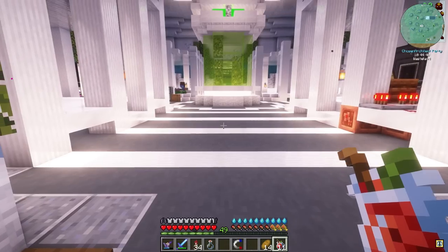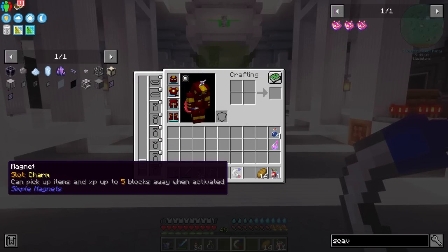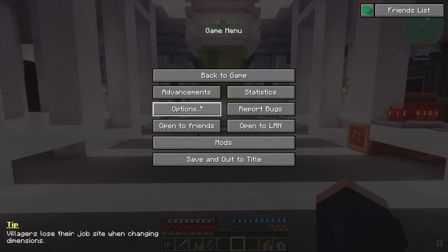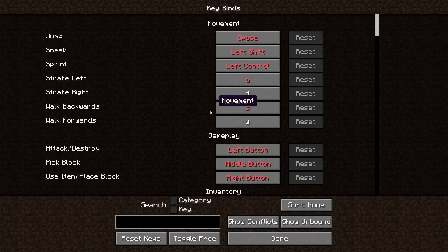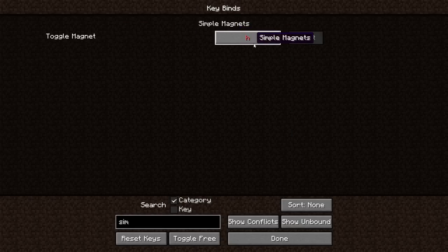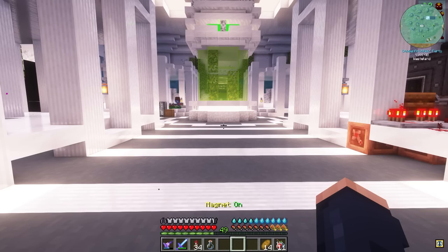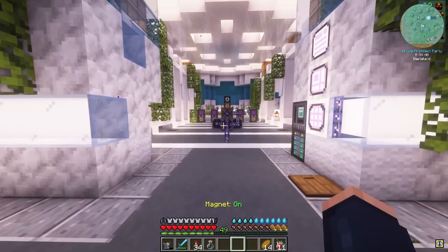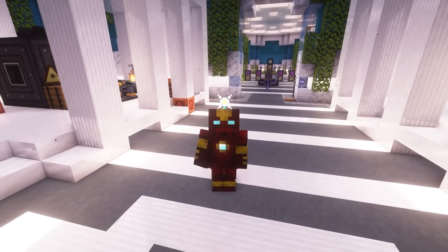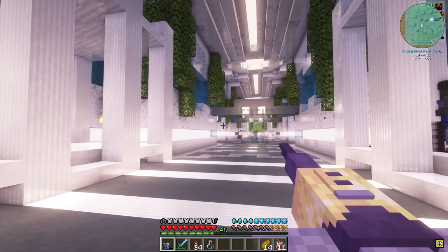The main thing I want is this magnet that I can now equip in my charm slot. I can toggle it on and off with the hotkeys — it's probably called Simple Magnets — toggle magnet. I like to set it to my plus key, and now I can toggle it on and off as needed, which is very, very nice. So this episode is all about resource gen. Now I can vein mine and all of the items should come to me.